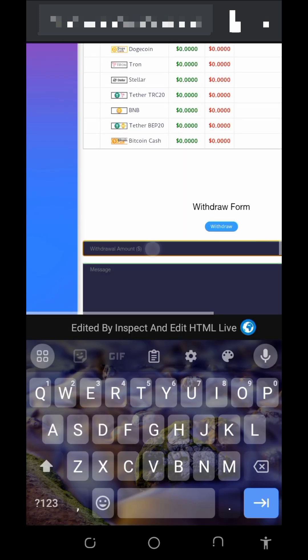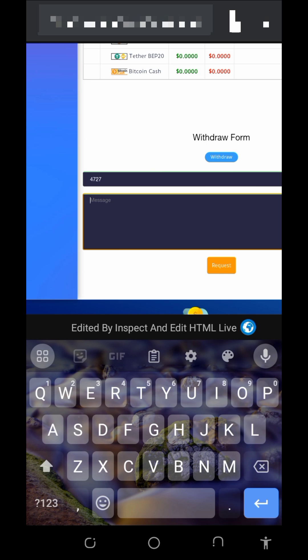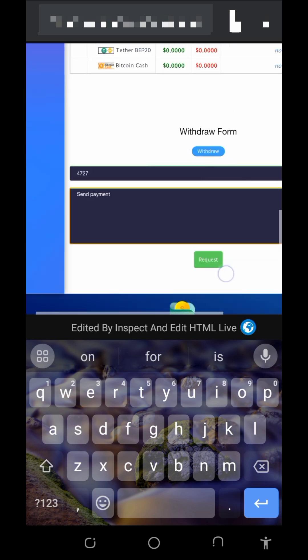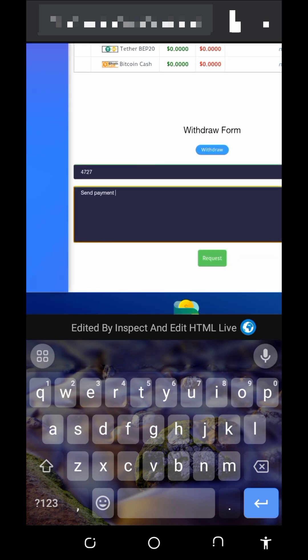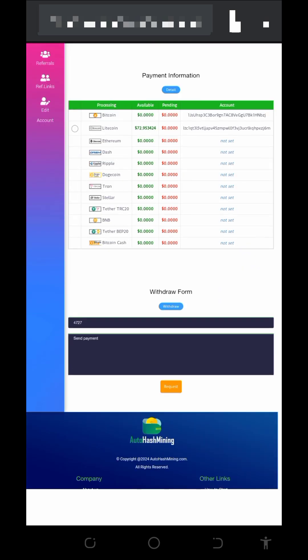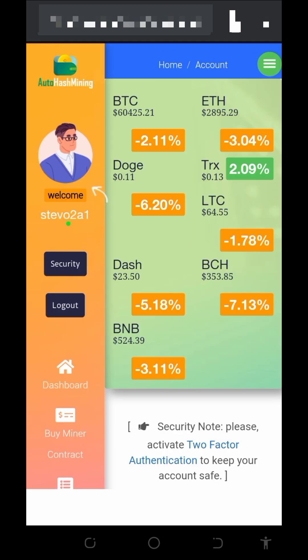All you need to do is scroll down and fill out the form. Enter the amount you want to withdraw in dollars — we are going to withdraw $4,727 from the platform. Then enter a message, let's say 'send payment', and tap on the request button below to request a withdrawal. Once you tap on that, our payment has been submitted.